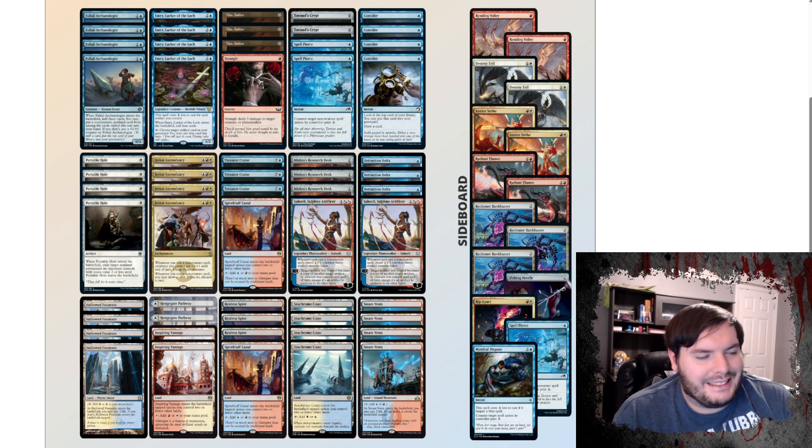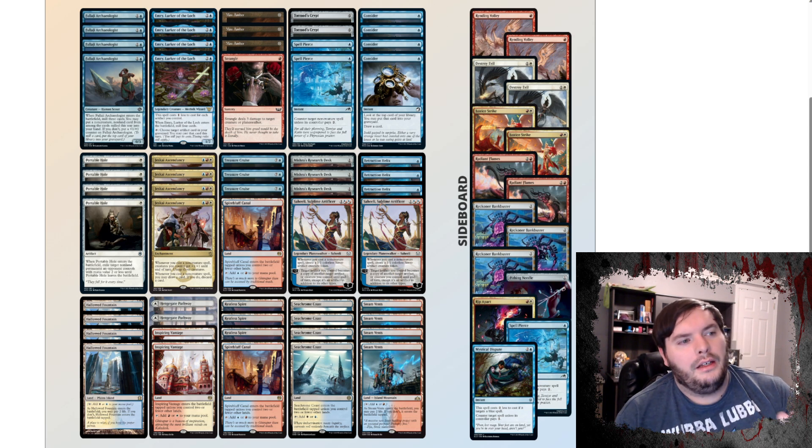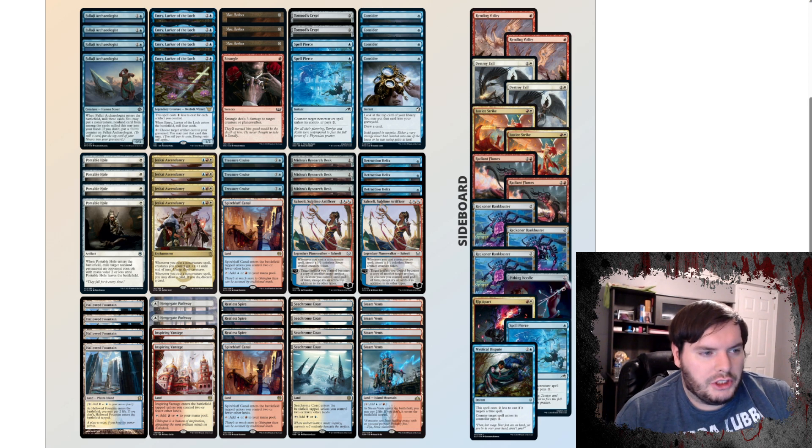Next on my list is a Jeskai Ascendancy list. The list that's in Pioneer plays Emry looping with Helix, or Rona looping with Helix. Weirdly enough, I don't see Rona in this list, so we're going to be using Emry — actually any creature in general. Jeskai Ascendancy will keep untapping it as you cast a spell. So that's quite sweet.